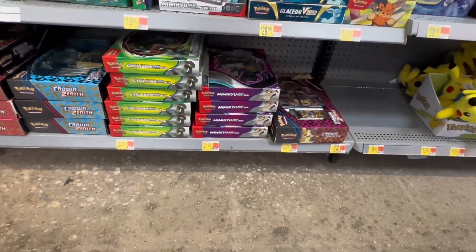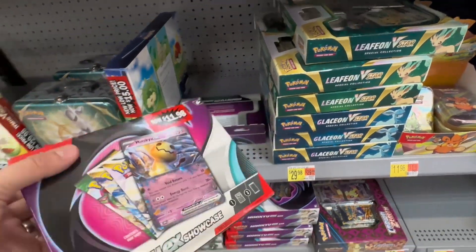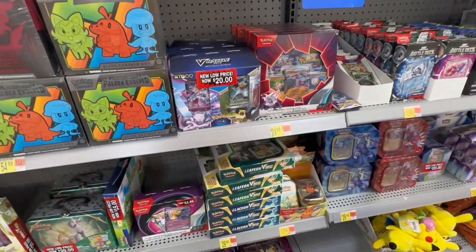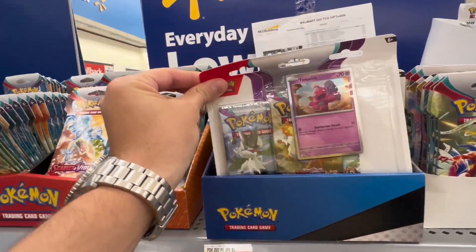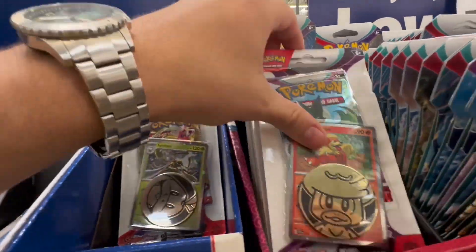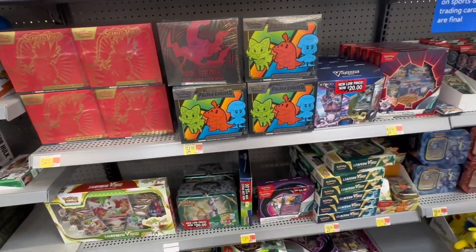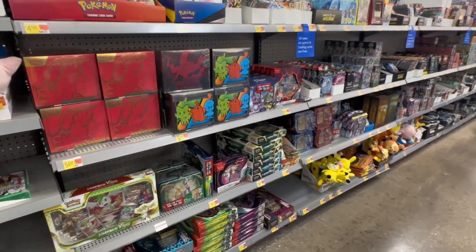We've got tons of collection boxes, some stuff on clearance, these Mimikyu showcase boxes, and smaller box profiles I kind of like. Scarlet and Violet, Paldea Evolved three-packs, lots of single blisters, even more hanger blisters. It was really making me wonder if we're going to start seeing Obsidian Flames blisters hanging out early since we're seeing so many of the other blisters. Super stacked Walmart, but not really anything we were looking for today.